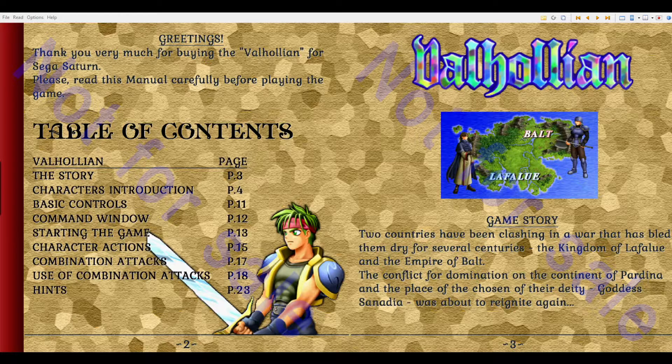So: story, character introductions, basic controls, command window, starting the game, character actions, combining attacks, use of combination attacks, and hints on page 23. So that's going to be useful. Just in case you're starting with this, there probably will be spoilers for characters in the character introduction section here. So you have been warned.